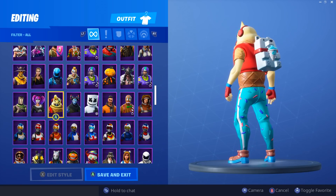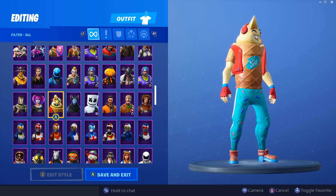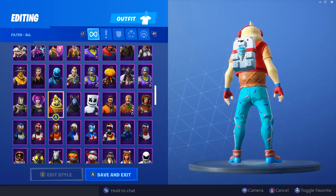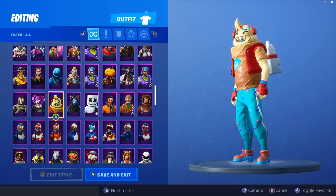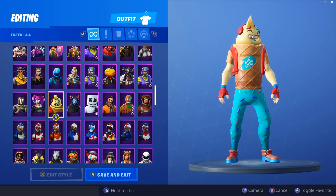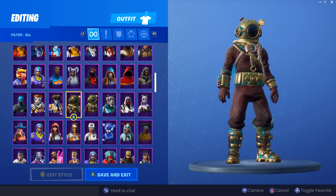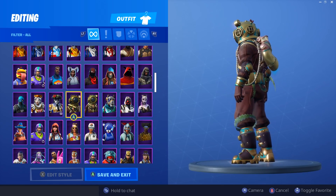Next we have Little Whip — the back bling is actually reactive to your health. When you heal your health, not your shield, you get some slush poured out from the slushie machine back bling. I wish they had advertised that more because it makes the skin a lot better. The skin itself is very creative — you don't even need to run a back bling on it, and I like it a lot.